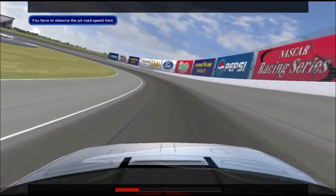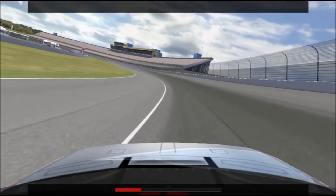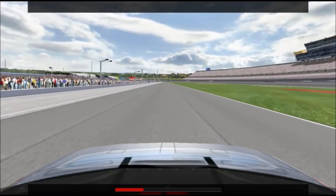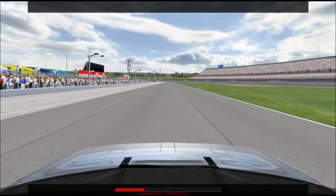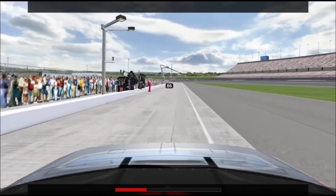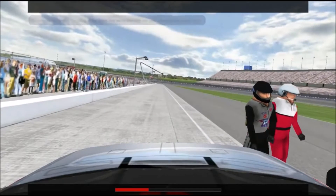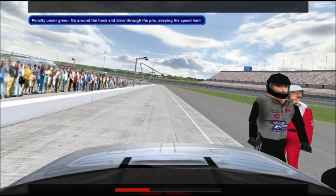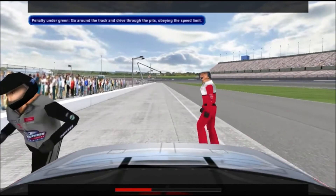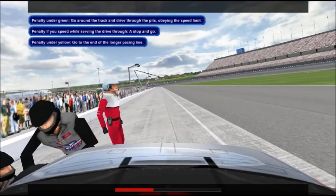You have to observe the pit road speed limit — this is probably the most common penalty in the game, and it's easily avoided. First, you need to know the pit road speed limit; when you exit your pit stall, your crew chief will tell you the RPM you need to stay under in second gear. Second, when exiting the pits, wait for your spotter to say 'OK, you're clear of pit road' before you start to accelerate. Third, practice those pit stops and make sure you give yourself enough time to get down to the speed limit when you come down onto pit road. If you speed in the pits under green flag conditions, you'll be black flagged and forced to make a drive-through penalty. If you speed under yellow flag conditions, you won't be black flagged, but you'll have to go to the end of the longer pacing line.